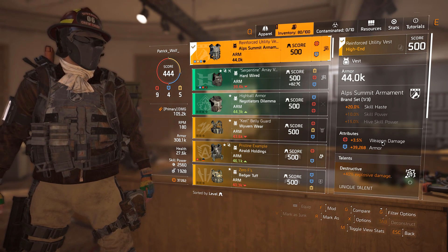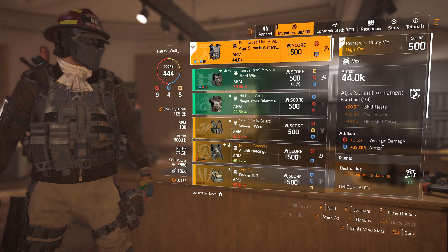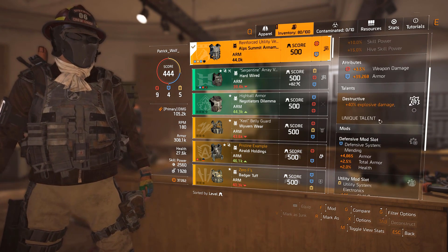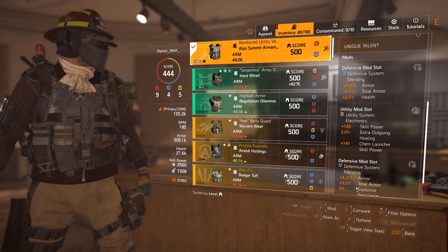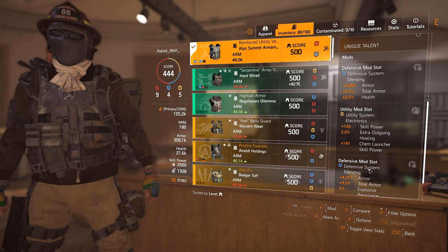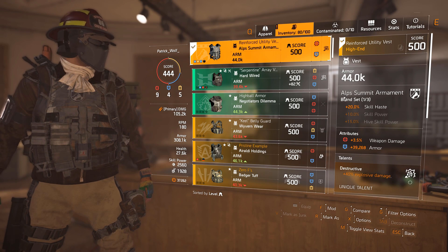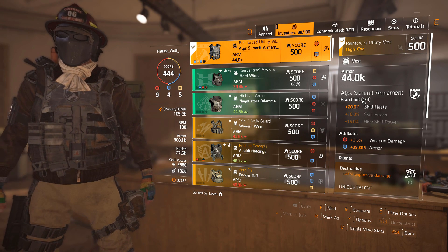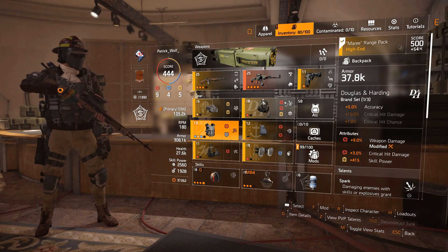Destructive also helps with your seeker mine, because that's how we're going to actually proc the bleed a lot. The seeker mine has a ridiculously low cooldown. 4,800 armor with 2.5% total armor — very nice. Try to get those percentage rolls on the secondary slots of your armor. Alps Summit is so good for this build because we want our seeker mine to come back as quickly as possible. This is not a skill build, so we want to be able to put people on bleed all the time.